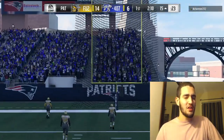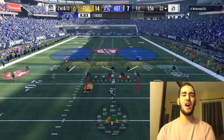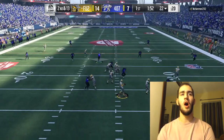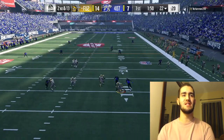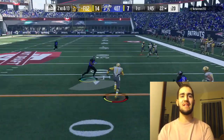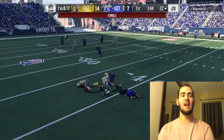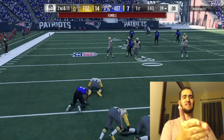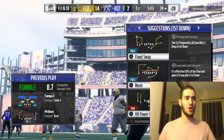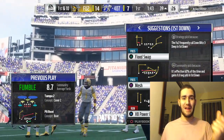First play, he tried to run a screen play — that definitely didn't work. He runs a play action. I'm usering this — how did Cam Nguyen not get sacked? That's a fumble, thank you. I don't understand how Cam Nguyen avoided the sack. Miles Jack just tripped right there, but we got the ball back. Let's score on this drive and tie the game up in the first quarter.